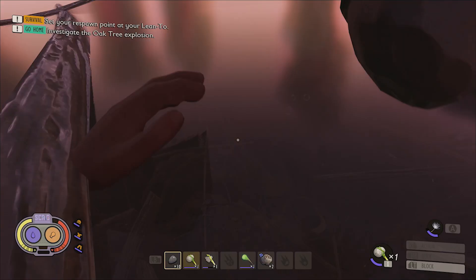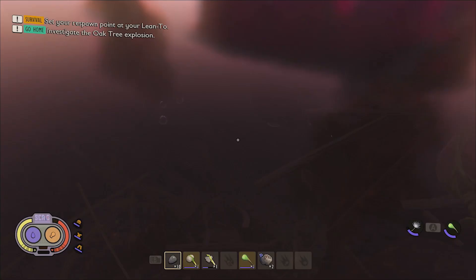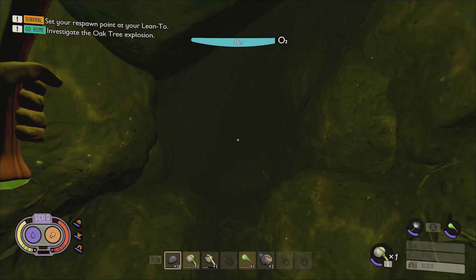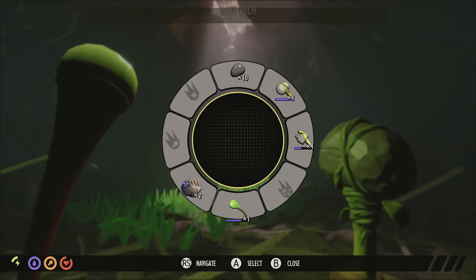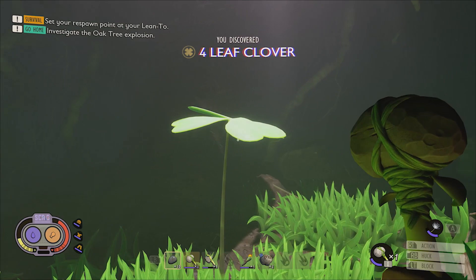The tunnel is not very long, so diving gear will not be required. However, the tunnel is extremely dark, so you might want to consider bringing a slime mold torch or lantern. At the end of the tunnel, you'll find the Four Leaf Clover and unlock one tier of Coupe de Grasse.